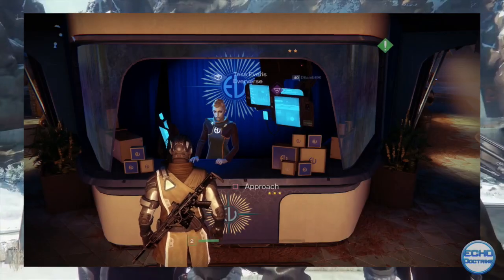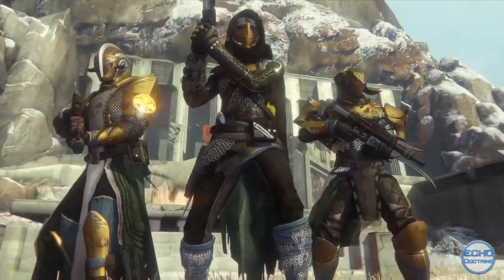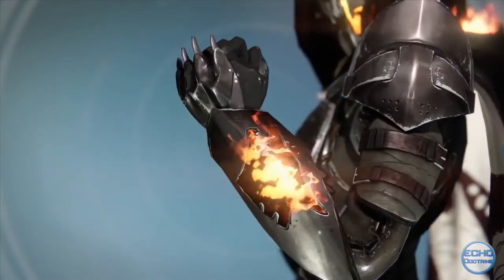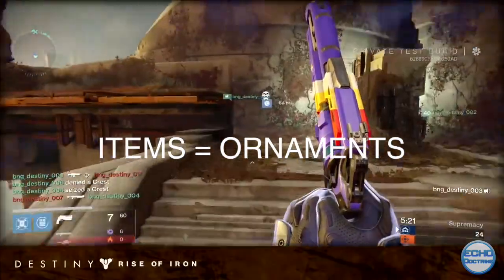Eververse Trading Company will also be changing slightly, with new packages called Radiant Treasures that will function similarly to Sterling packages, but will give Guardians ornaments, ships, and sparrows. When dismantled, they'll provide a new currency called Silver Dust, which we understand can be spent at Xur for other items as well.